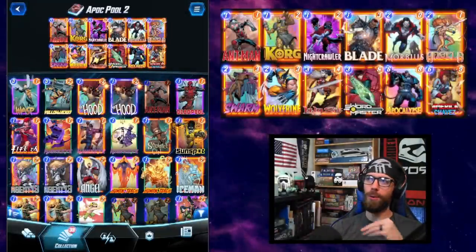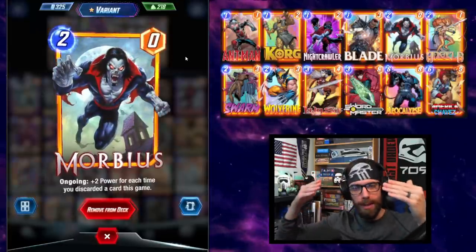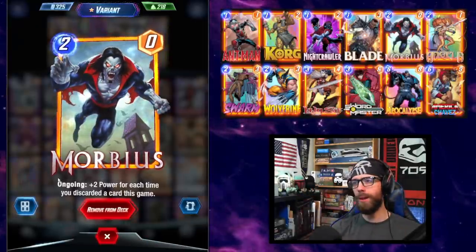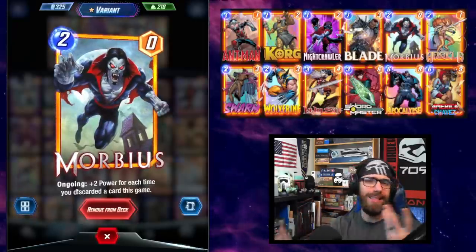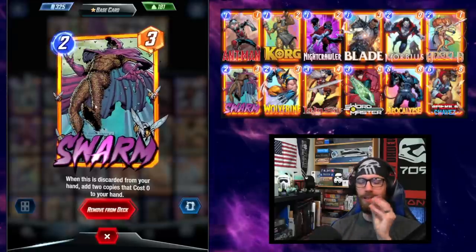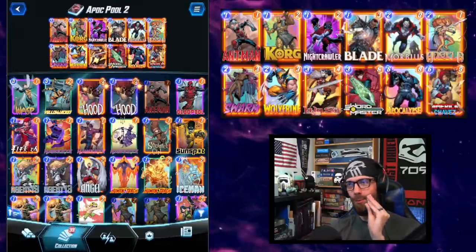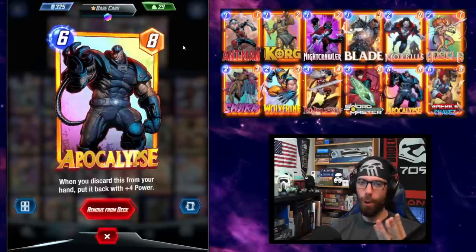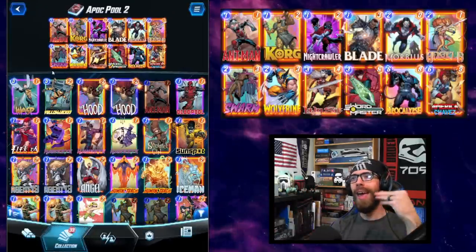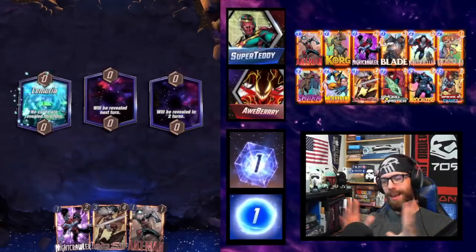Pool 2 here and the deck is really coming into its own. We've added Morbius with more discard synergies — ongoing plus 2 power each time you discard a card this game. He has memory of all cards discarded, unlike the Collector. Morbius will always get the buff even if you play him on the final turn, and as an ongoing card he can be empowered through anything that amplifies ongoing effects. We've also added Swarm — when discarded from your hand, add 2 copies that cost 0 back to your hand. It matches perfectly with Apocalypse, and our deck is way more consistent with Swarm, Wolverine, and Apocalypse all as discard targets.